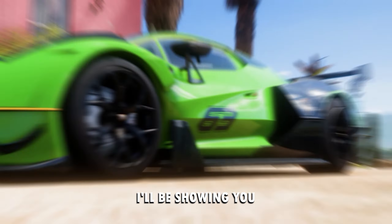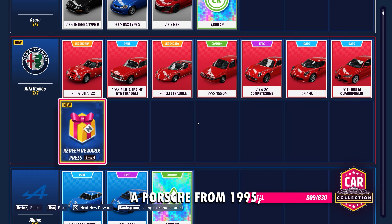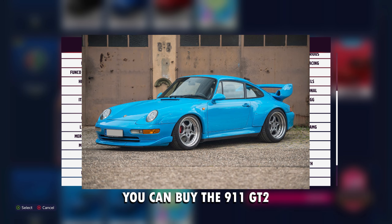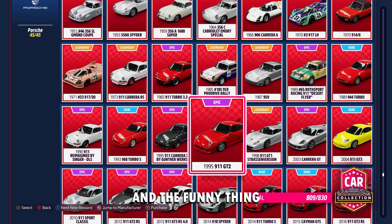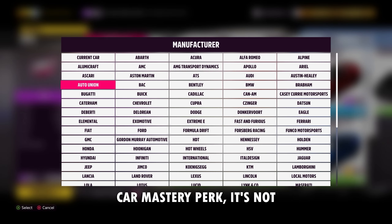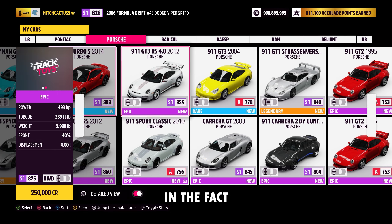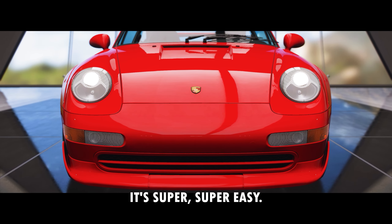Now let's go and get one of the cars I'll be showing you — I've actually never shown this on my channel before. The car in question is a Porsche from 1995. Either in the car collection area or the Auto Show, you can buy the 911 GT2 for 550,000 credits. The unique thing about this car that a lot of people don't actually know is that it has a very, very good Car Mastery perk. It's not super wheel spins like most cars with perks — this one is unique in that it actually has a prize or reward car within the Car Mastery perks, and it's super easy.